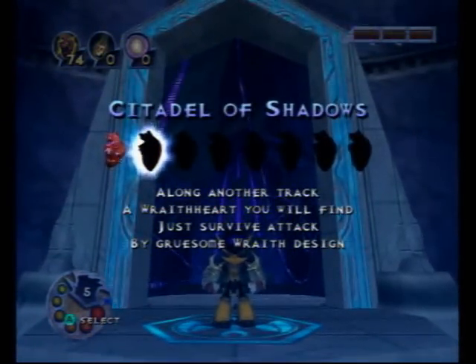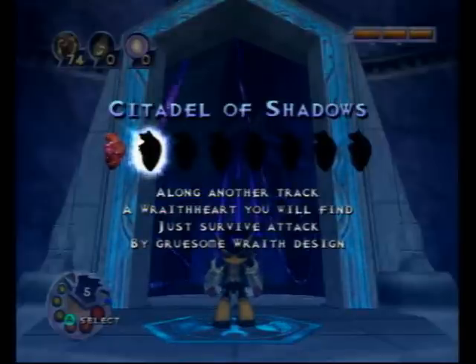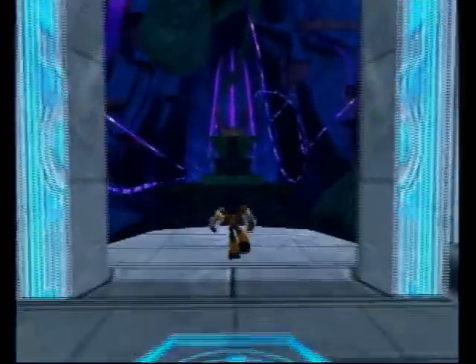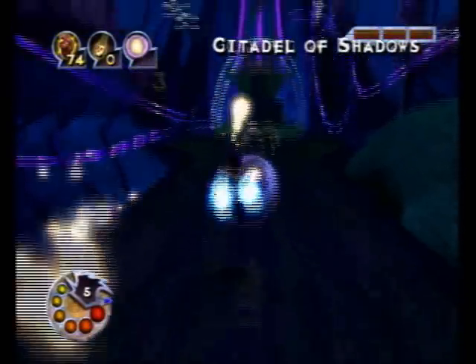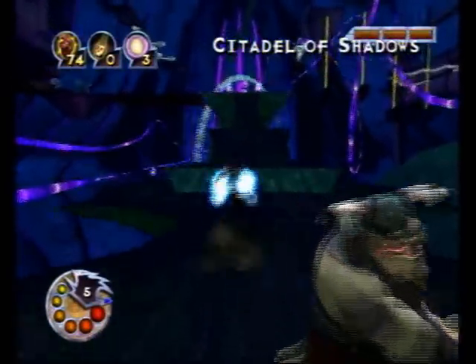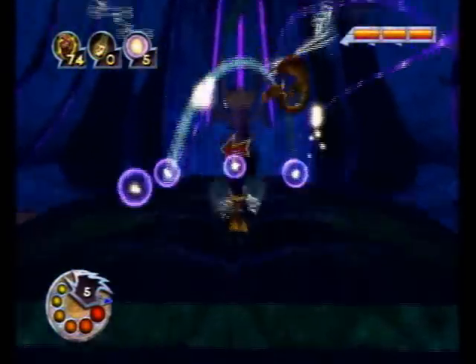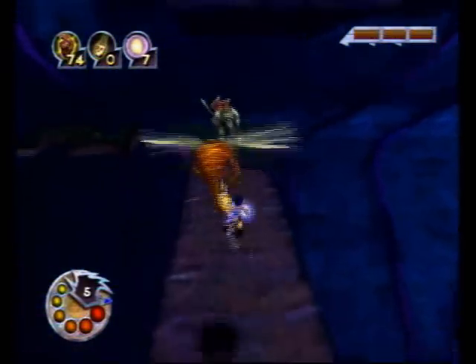Along another track, a Wraithheart you'll find. Just survive attack by Gruesome Wraith Design. If you don't know where to go, just get up to the big main area and look for the arrows.